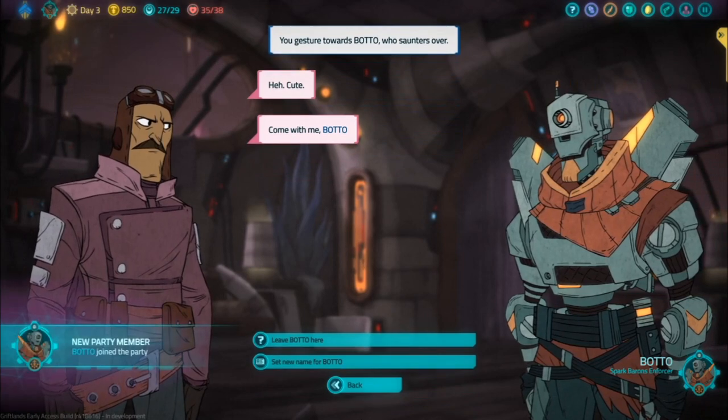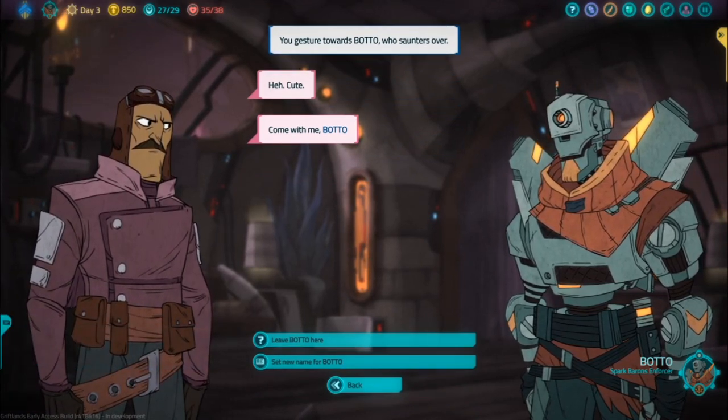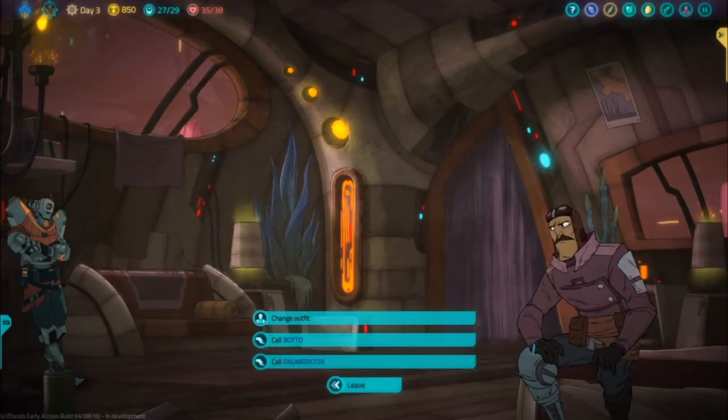The autobots of both factions are really strong, while the Spark Baron ones are obvious. And there you have it — hopefully this trick will help you in your gameplay. Thanks for watching and see you next time.